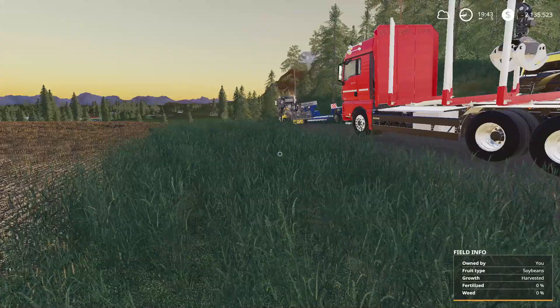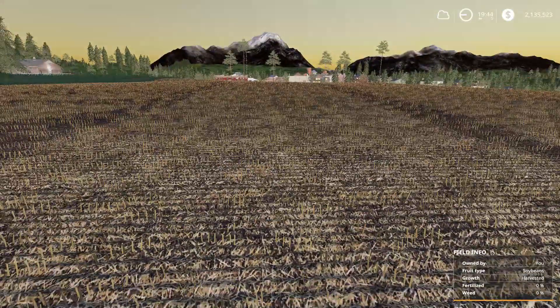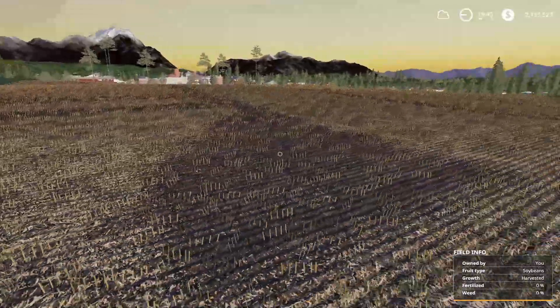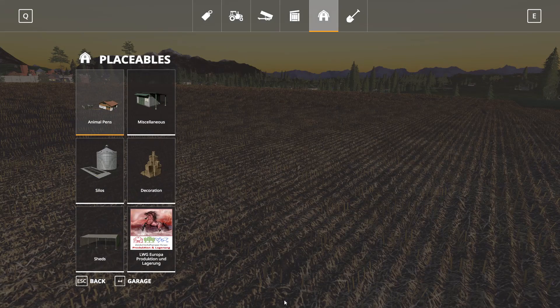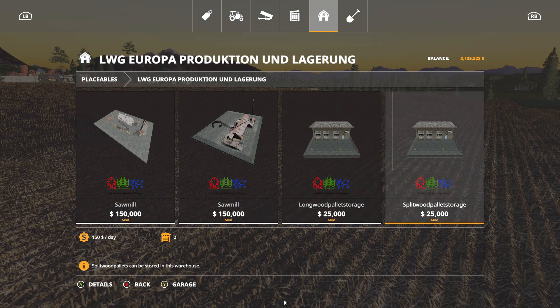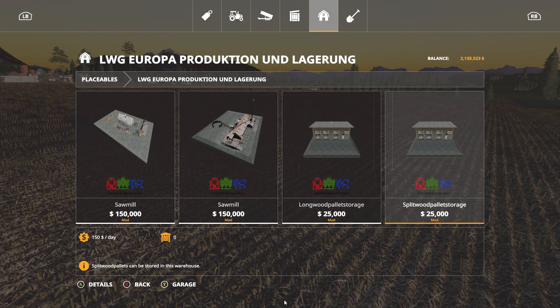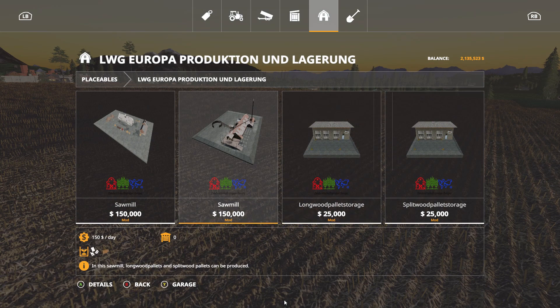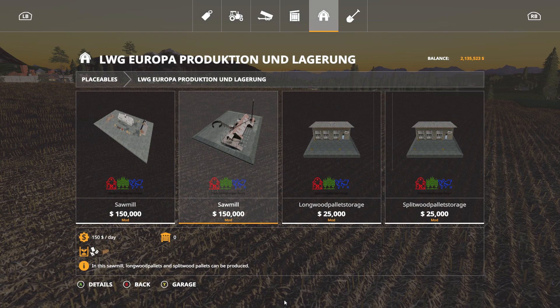So we have to first build the sawmill. I might want to add some fences just to make it look a bit better. So we will go into the shop and I will show you which sawmill it is. So these are the sawmills — these first two here, and then the second two are storage. So we're going to be using the second sawmill. I don't know if there is a difference between the two, but I think the second one will work a bit better.